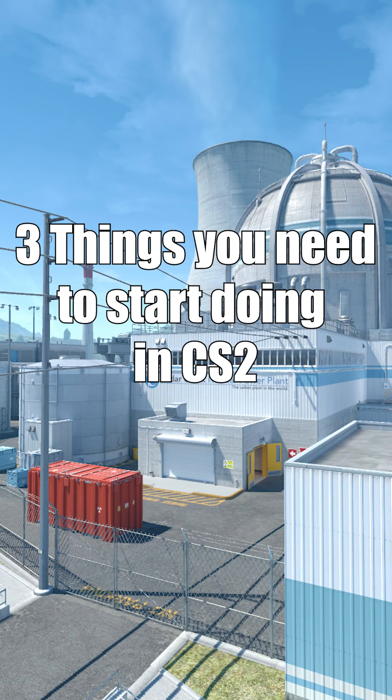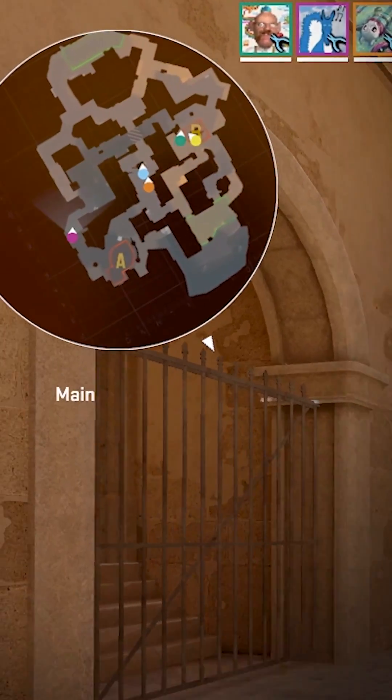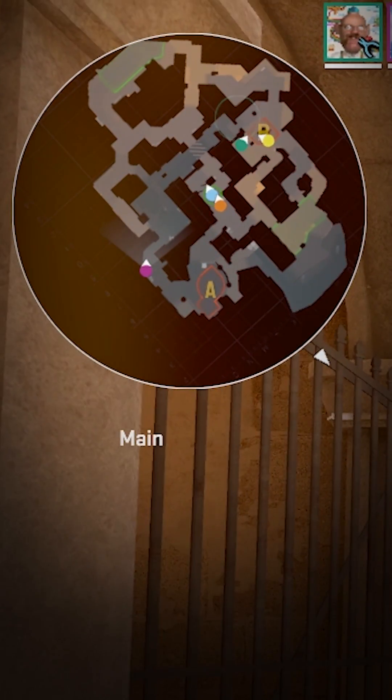Three things you need to start doing in CS2. Number one is using your minimap. Always looking for new information from your minimap can help you narrow down the possibilities of where and what your opponents are doing.